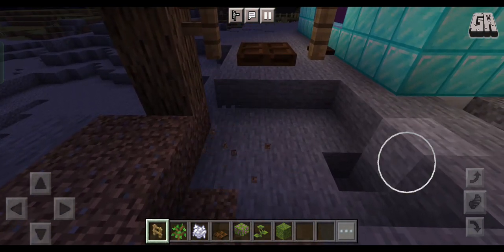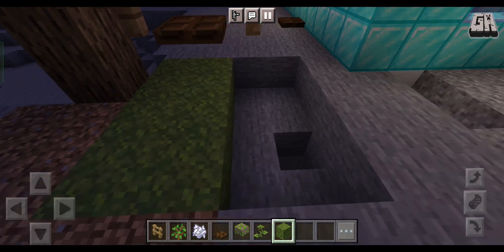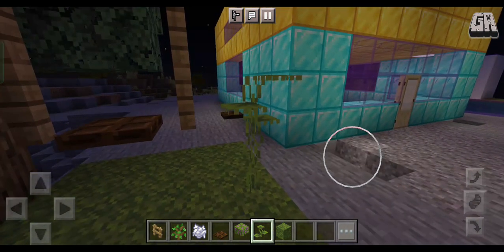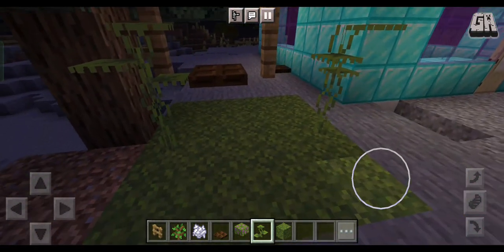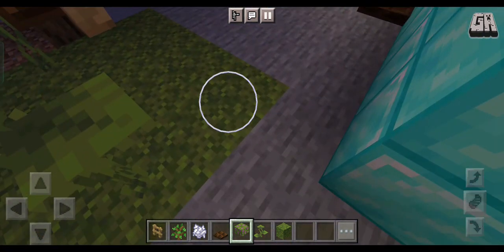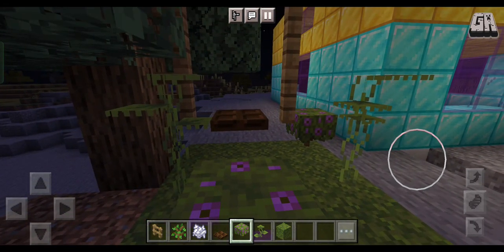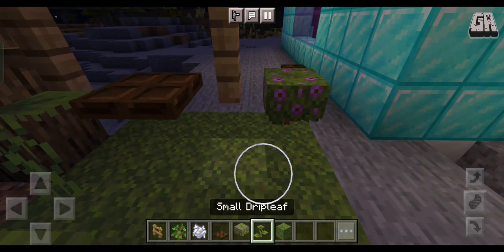We are going to place moss blocks. How's that? It's like a plant — yeah, it's a plant! And here, and then some flowers like this — we'll keep one here. And yeah, that's it! It's a small park.